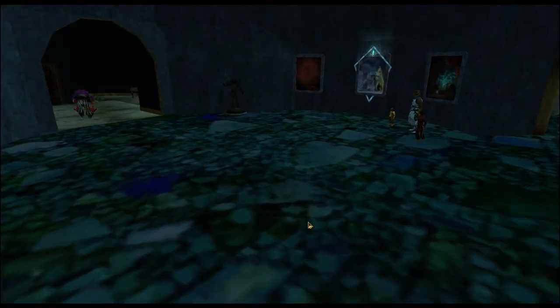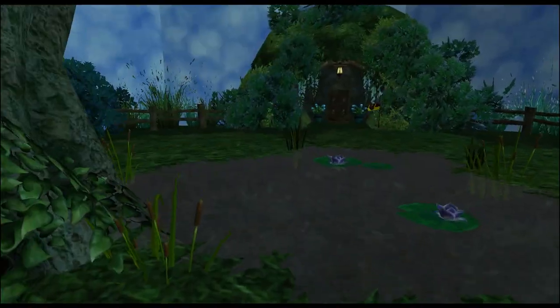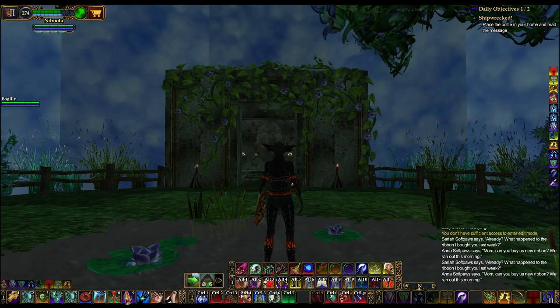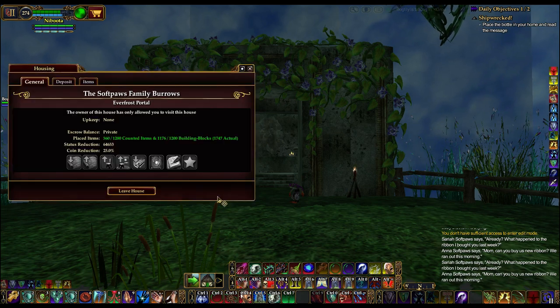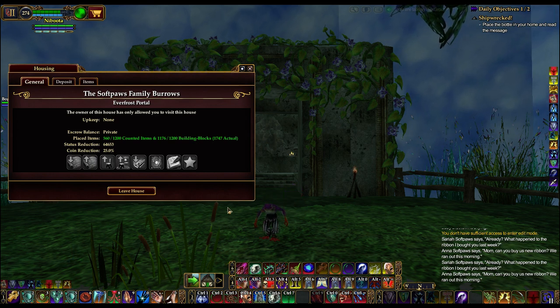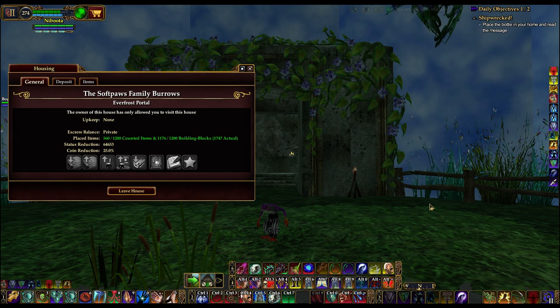Hopping down the stairs. So this is the Softpaw's Family Burrows. Because the door is covered out, you have to use that little bitty window with a green arrow to get out. This is not yet listed on the leaderboard, so it's not published — we realized that earlier when I was trying to vote. It is open to visitors, though. She's opened it to visitors; she just hasn't published it because she's still working on it. Alright, we're going to call this the end of the video and go on to another home — Miss Boglily will be there with me also. See you guys shortly. Bye!